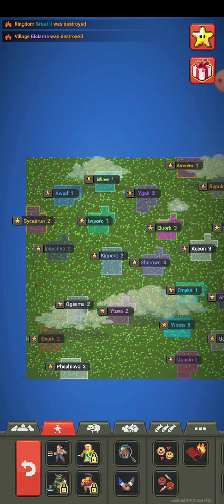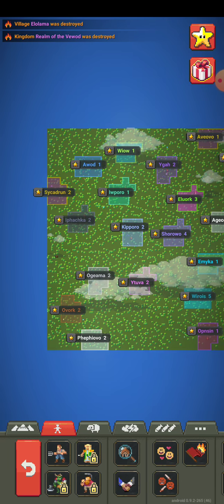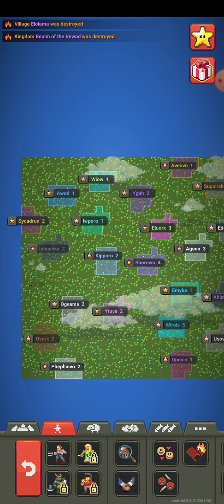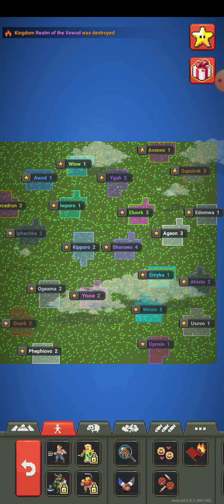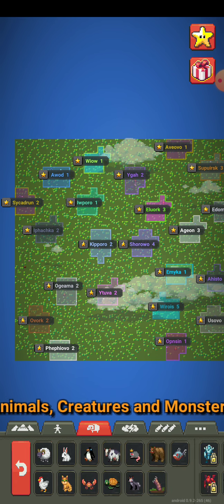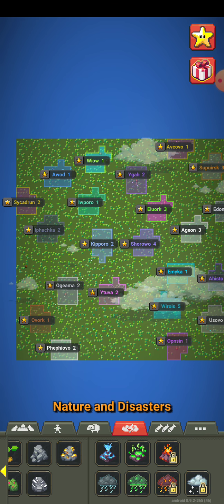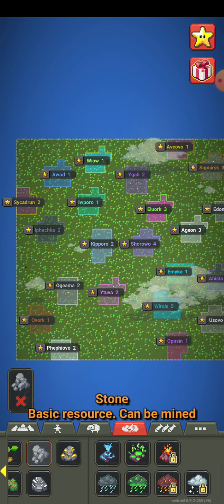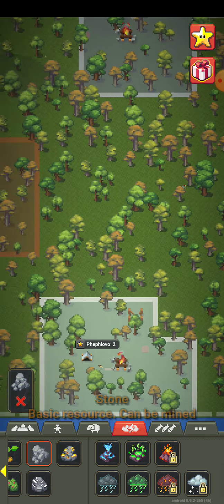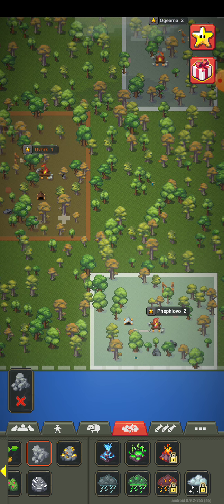There was already a colony destroyed — my people are getting wrecked by wolves! Well, this is making the process go quicker. Let's give them some stone and see what happens. Maybe they'll be able to advance. Let's start from the bottom to the top — just three pieces of stone for each one.